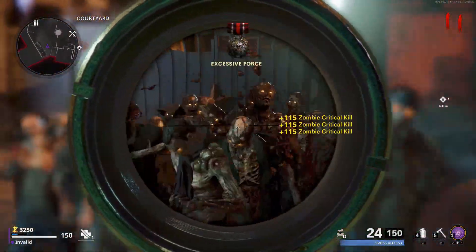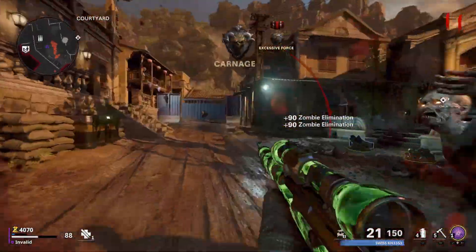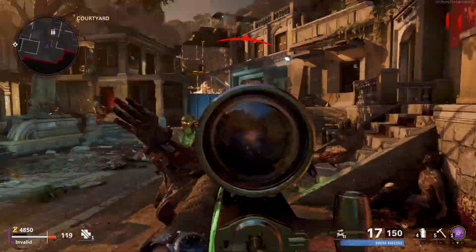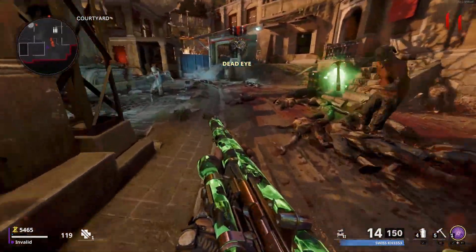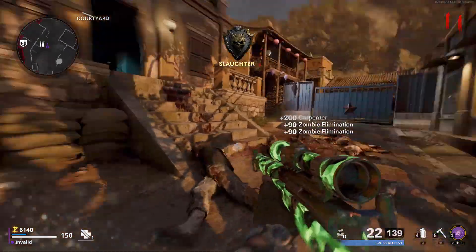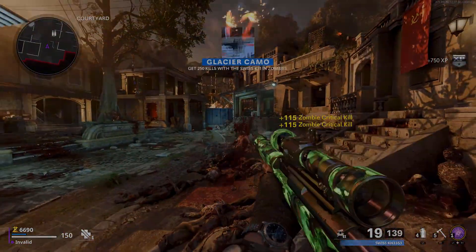Just like with every other showcase vid that I've done, the weapon has zero attachments, so there's still room for improvement in every single category. Now, I'm not a big sniper fan in zombies, but the gun is decent and probably the best choice if for some odd reason you like to snipe in zombies. Anyways, enough talking. This time around, I'll leave you guys with some pack-a-punch tier 3 and epic rarity gameplay on round 20 instead of round 30, just because it's way too painful to go to round 30 with a sniper. Enjoy.